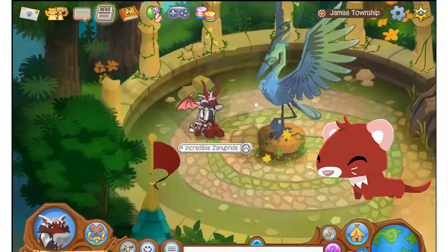Yo guys, it's your boy and in today's video I'm gonna be talking about the pet ferret. So basically the pet ferret was a promotional bonus that you received when you purchased an Animal Jam retail gift card during the month of July in 2015. This was given along with a ferret maze table, a ferret couch, and a ferret lamp.